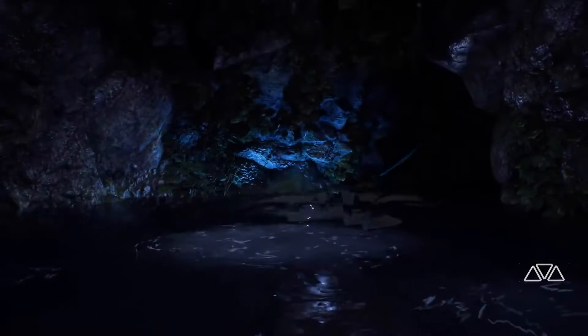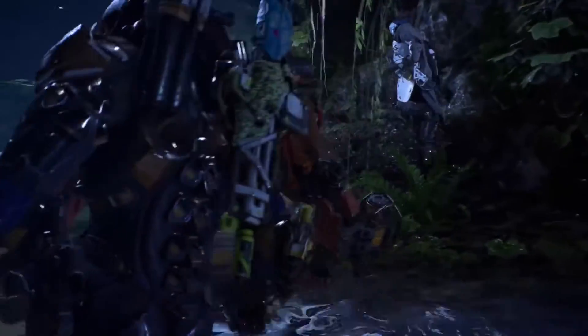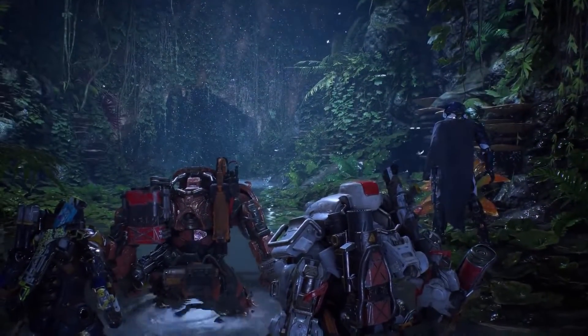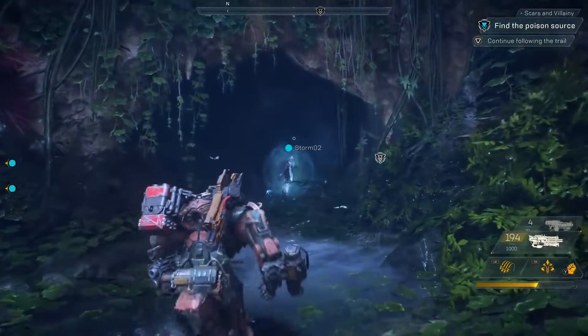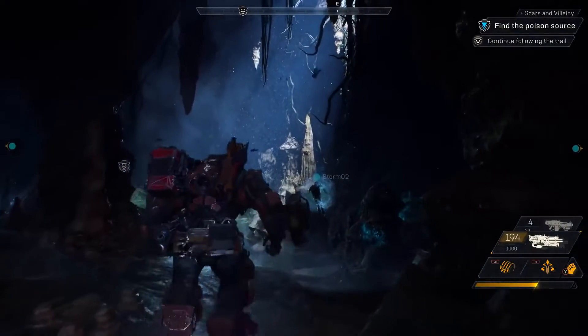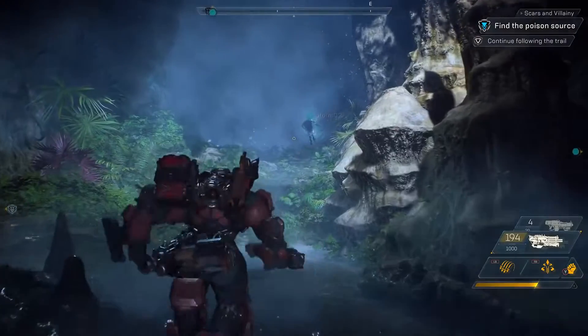By now you've probably noticed that traversal plays a really important role in Anthem. As you run, fly, and swim through and above and below the world, you can discover some pretty amazing things. Like right now, our squad just discovered the secret underwater entrance to the Scar Stronghold. Strongholds are a four-player mode that give greater rewards by taking on greater challenges. Once you discover a stronghold, you'll have access to it from your map at the start of any expedition.